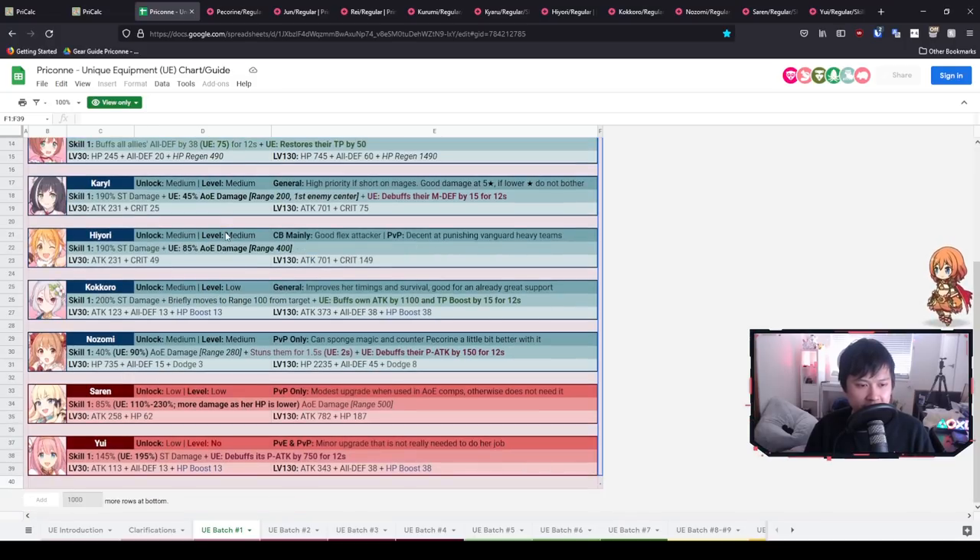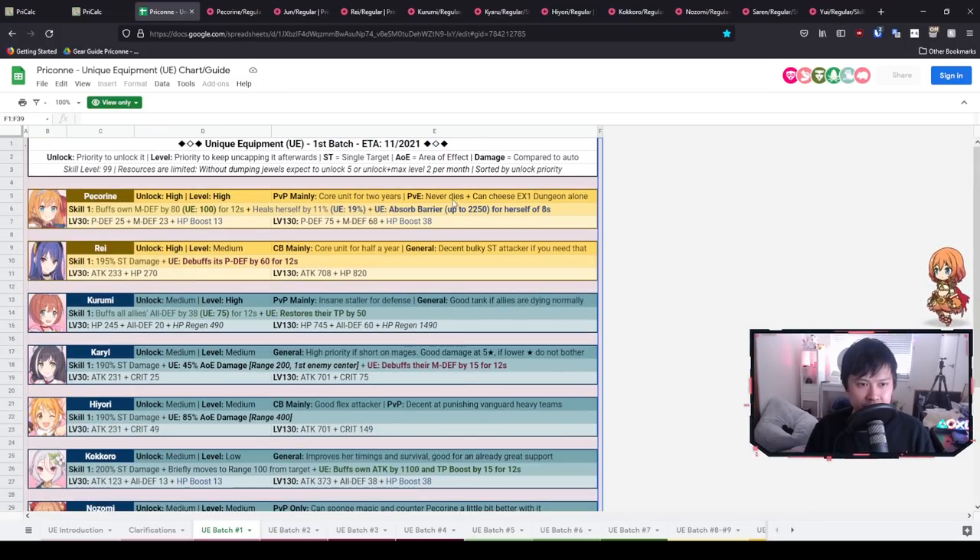Jumping into the batch one characters, there's quite a lot to talk about. One interesting thing: you can cheese EX Dungeon 1 alone with Pekarin now that it's called out — that's actually really good. Hopefully by four months down the line we'll be able to smash EX Dungeon 1 anyway. Also important to note: this guide assumes a skill level of 99, so all the numbers you see in here will actually be slightly stronger for us since our skills scale with character level and account level.